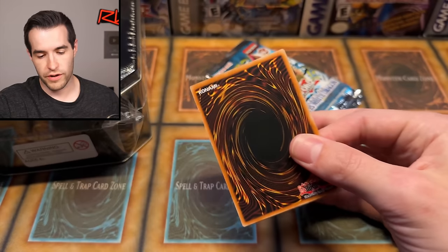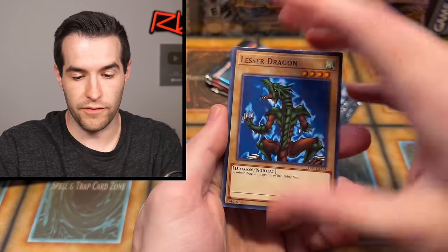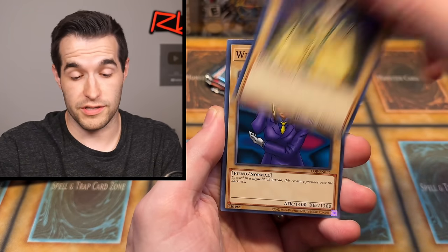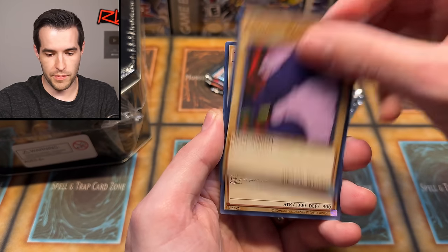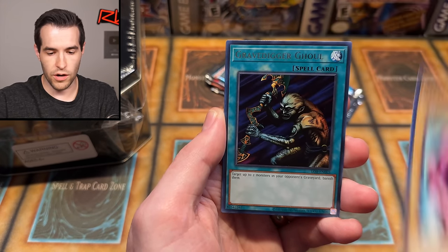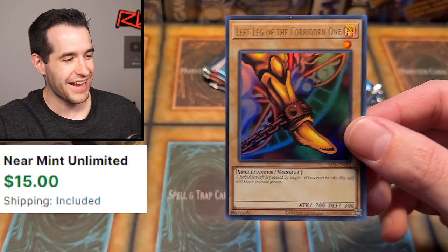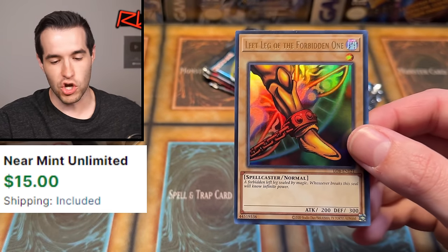Legend of Blue Eyes White Dragon, 25th anniversary. Look, it's a reprint — like seventh or ninth reprint — but hey, Blue Eyes is Blue Eyes. We have Frenzy Panda, Trial of Nightmare, Raise Body Heat, Nimiriko, Gravedigger Ghoul, and a left leg of the Forbidden One — Exodia! Let's go, we will take that. Exodia is awesome. We're getting some classic cards right now.